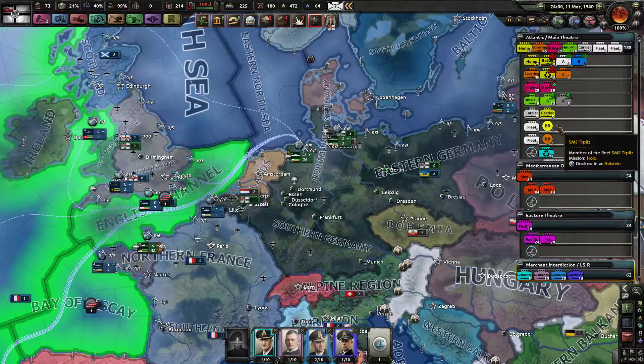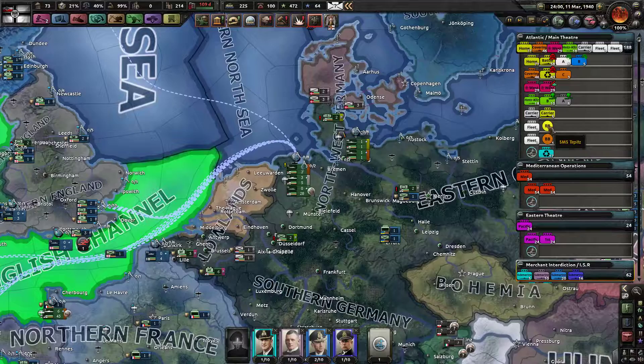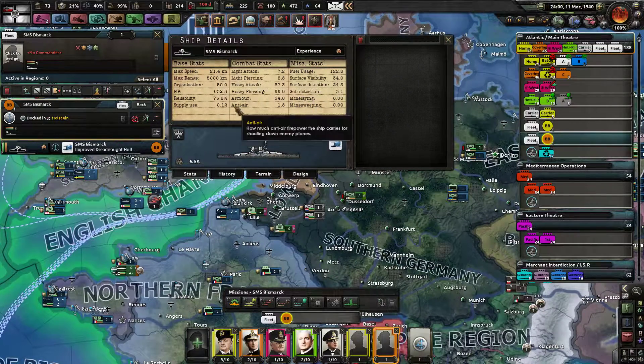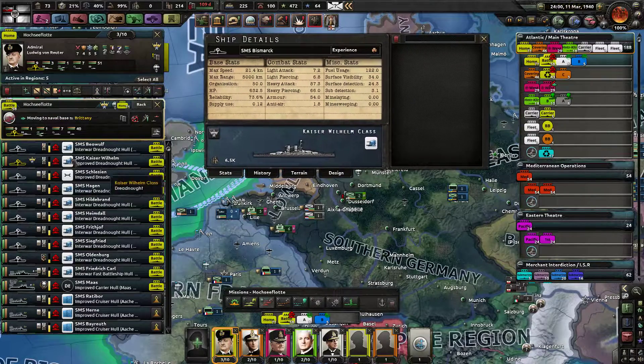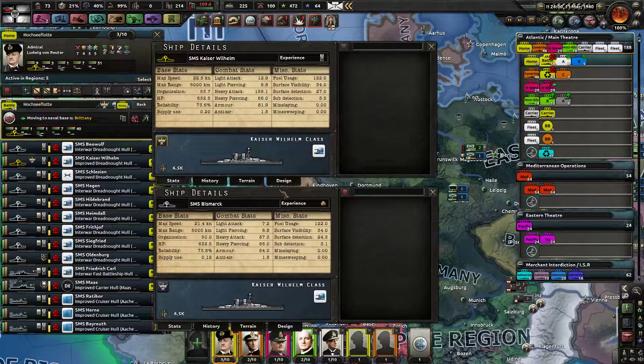We have two historical battleships added by event from the naval production program — the Tirpitz and the Bismarck, which is legendary. Comparing it to the Kaiser Wilhelm, the Bismarck has lower surface detection, lower sub detection, and lower speed in general.